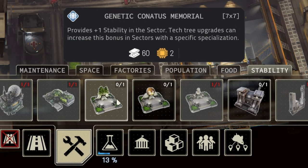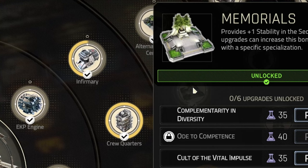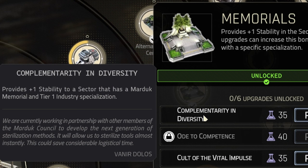Unlock and construct memorials to gain a permanent stability boost. Remember that each memorial can boost stability of a specialized sector even more if you research that upgrade.